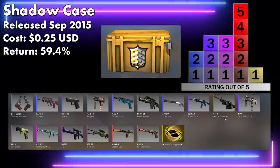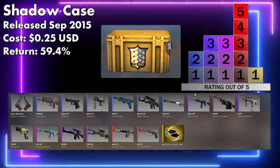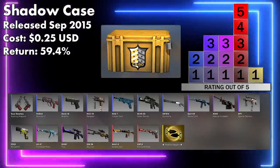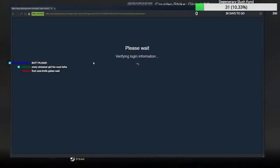So, Shadow Case. This is, believe it or not, a very high return case. We've got Stone Cold and Wing Shot — they have quite good restricted skins and they bump up the price a bit. Frontside Misty obviously has a big effect. And Golden Coil and Kill Confirmed are both quite expensive skins at the moment. Watch me just not get really lucky.